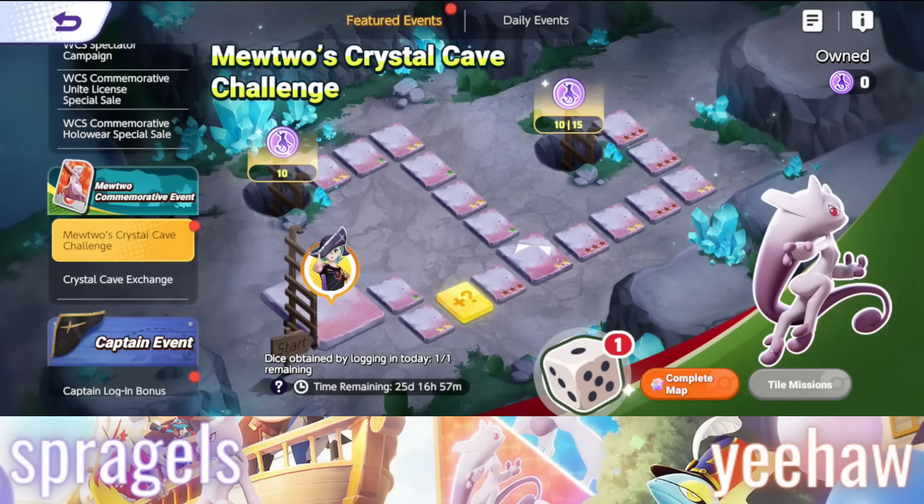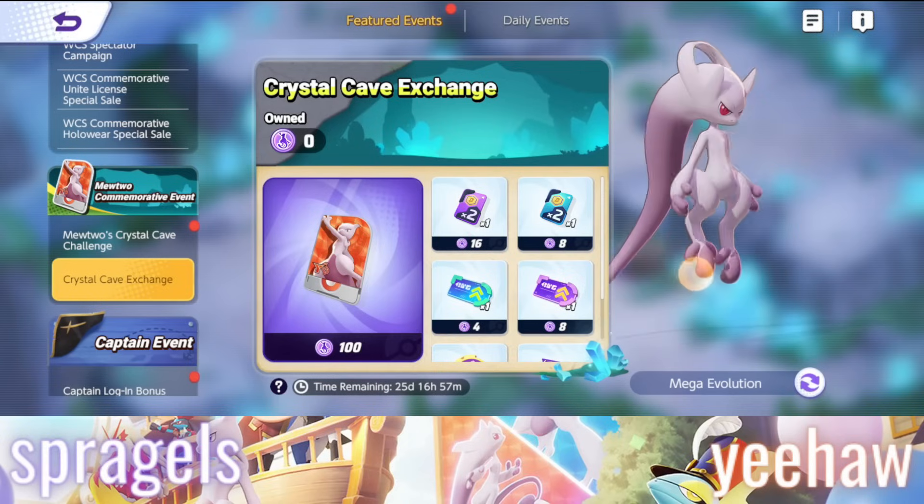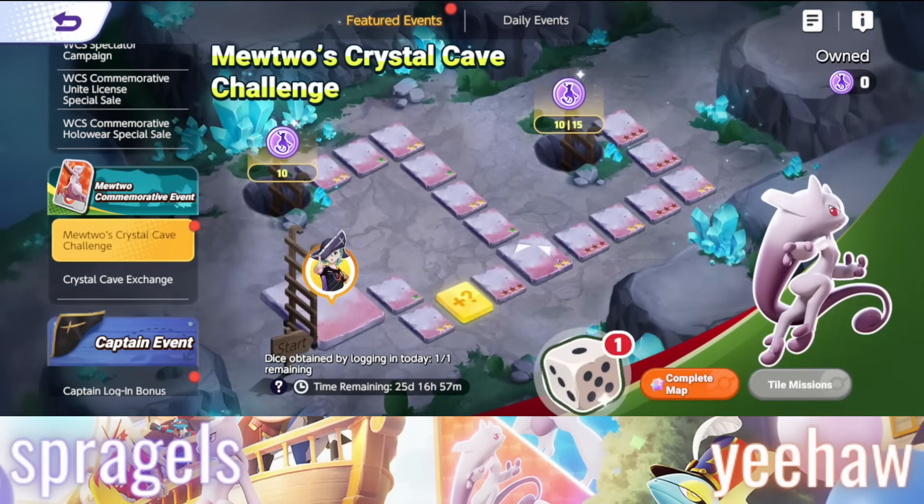Once again, you will be heading into Mewtwo's Crystal Cave to complete this event, heading over to the Crystal Cave Exchange. Once you have 100 cave coins, you will be able to get Mewtwo Y. Here we are inside the Crystal Cave and I'm going to show you exactly what it costs to buy Mewtwo here from day one.